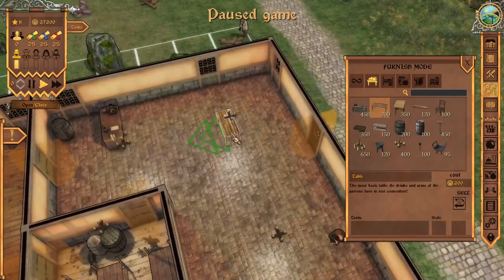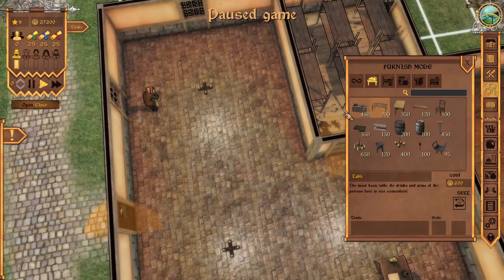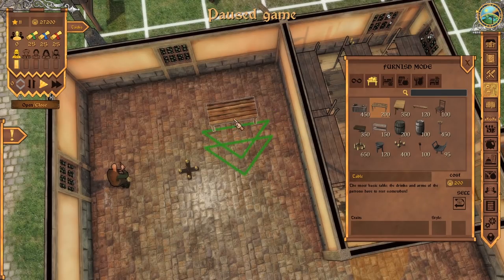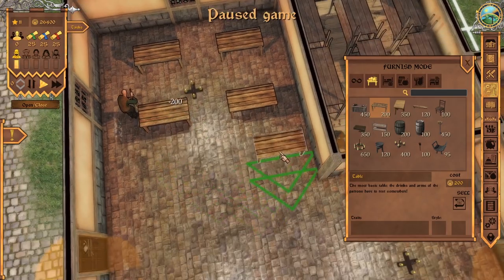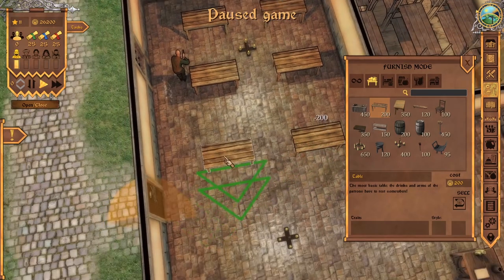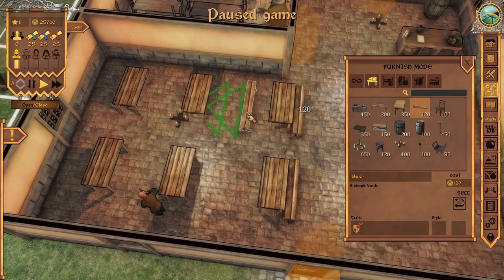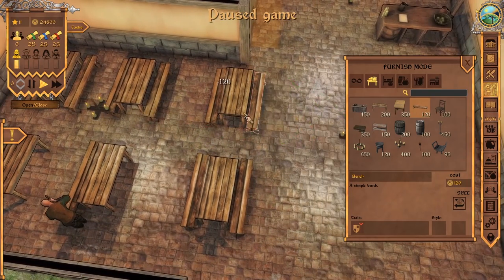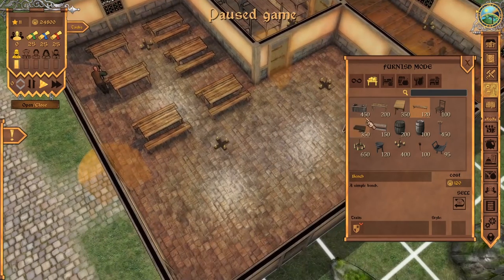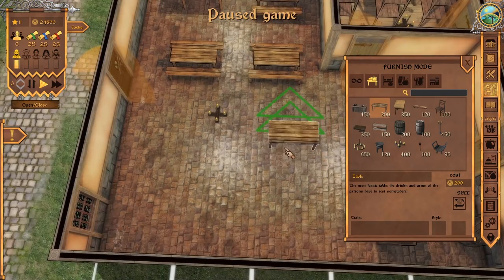Kitchen we can do a little bit later. It's good to start with wine and basic alcohol first, plus getting bread going. A lot of stuff you can basically just order. Let's also consider adding a stage to attract a bard. If we hold Control, we can place things freely rather than on a grid — though the grid is better for space management. When you connect a bench to a table, it turns yellow when connected, meaning it can be used by a patron. Once connected, it can also be moved as one full object, which is much more convenient. Chairs are more favorable to nobles, but for now we'll start with distressed-tier seating.